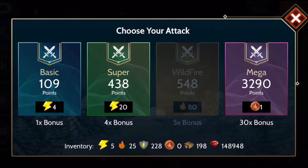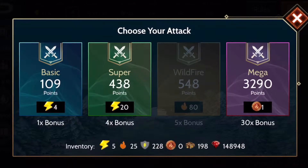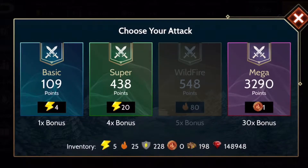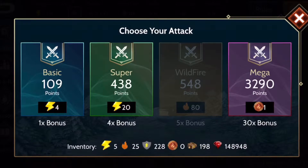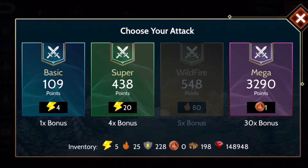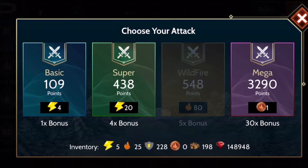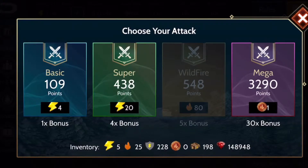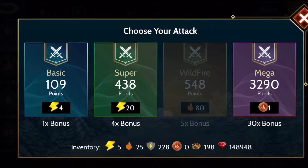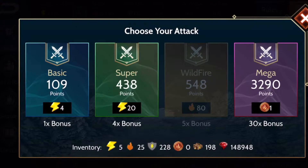The super attacks and mega attacks are great if you're short on time and you need to score some points, if you have the resources to continue refilling and spending inner fires. The main currency in PvP is inner fire and refills — well, I guess the main currency is real-life money, because to really succeed in PvP events as far as team strategy goes it costs a lot of money. However, as a free-to-play player you can still score some pretty good points and get a decent amount of sigils for your effort, but it does take a lot of effort — it's what I call a grind.